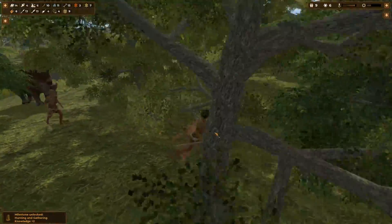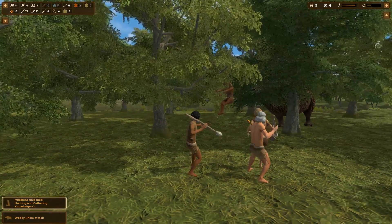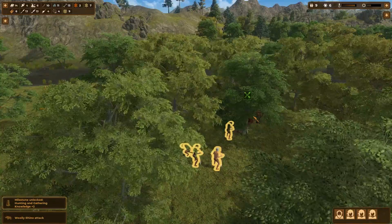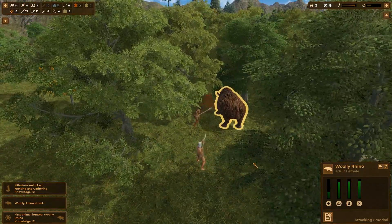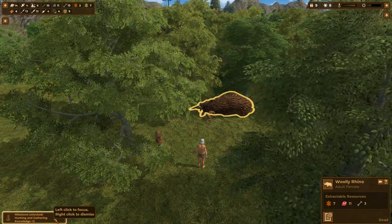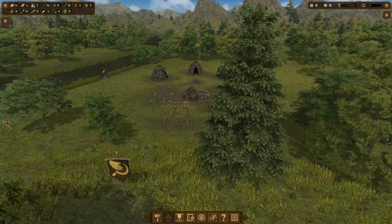She got tossed by that woolly rhino. Let's grab all these hunters and try to take on the woolly rhino without dying. She's got quite a bit of health, we could lose someone here. Oh, we took one down! We got the warning of the woolly rhino attack, took down our first woolly rhino, got knowledge for that, and unlocked a milestone — hunting and gathering. A little screenshot of our growing village, our first milestone — took down our first big animal.